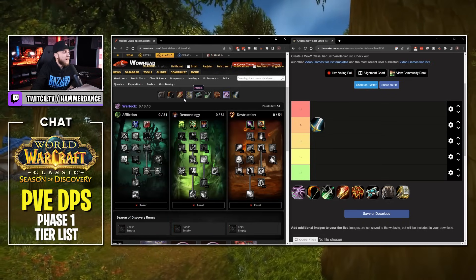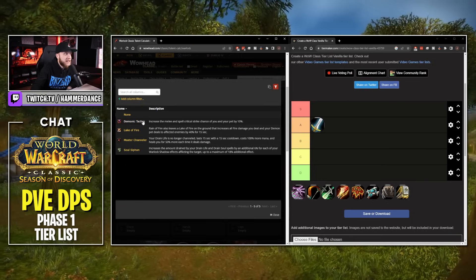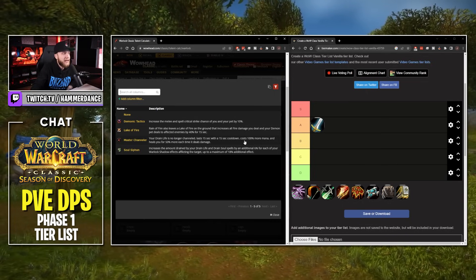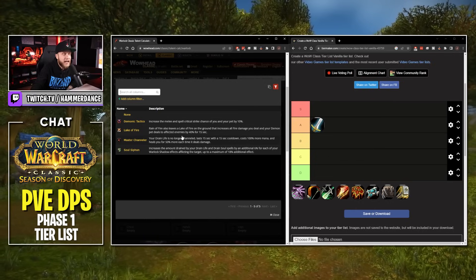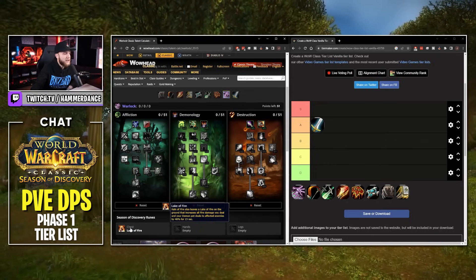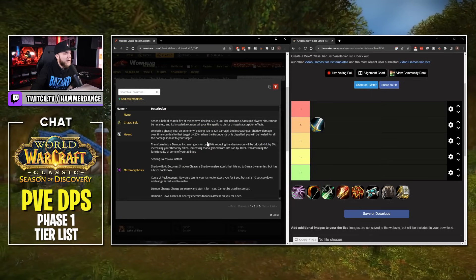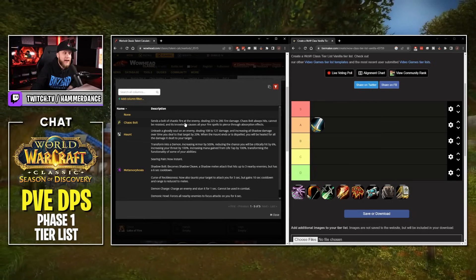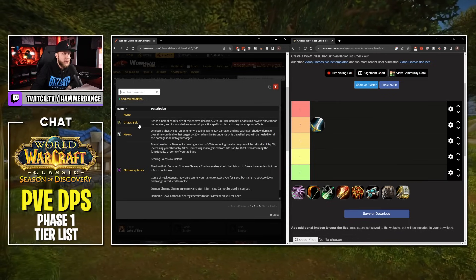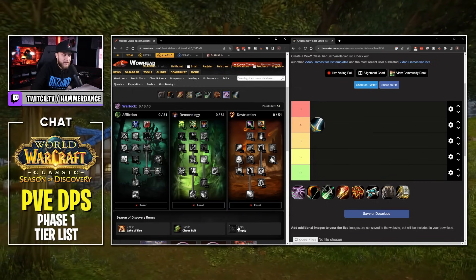Next up we have Warlock. For the chest rune, we have Demonic Tactics (10% melee and spell crit for you and your pet) and Reign of Fire, which leaves a Lake of Fire that increases all fire damage you and your demon pet deal to affected enemies by 40% for 15 seconds. We're going with Lake of Fire — 40% extra damage is insane, especially if you have your Imp out casting fire bolts. For Hands, the clear choice is Chaos Bolt: deals 225-286 fire damage, always hits, cannot be resisted, and pierces absorption effects. Chaos Bolt will deal 40% more damage inside Lake of Fire, while your Imp is also blasting for 40% more.